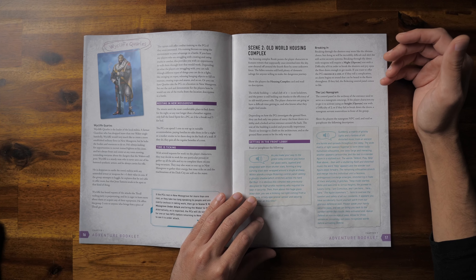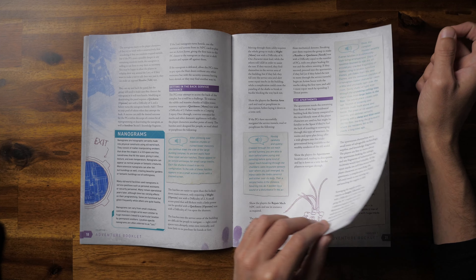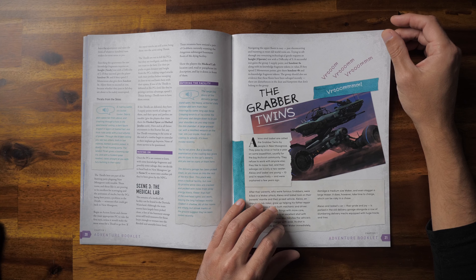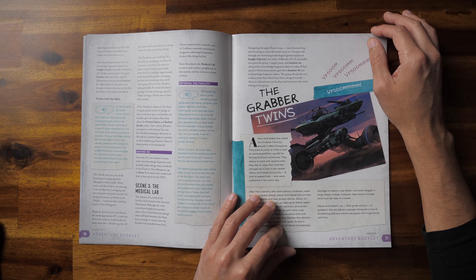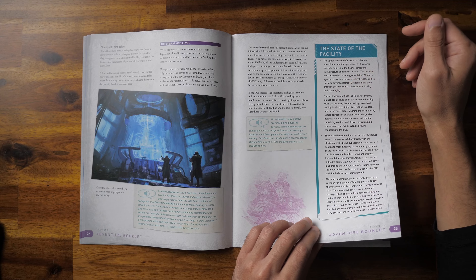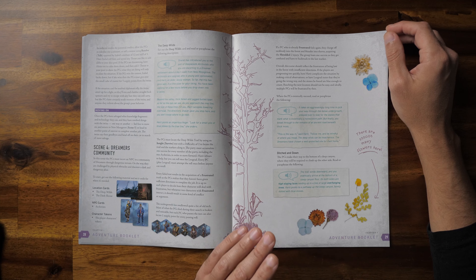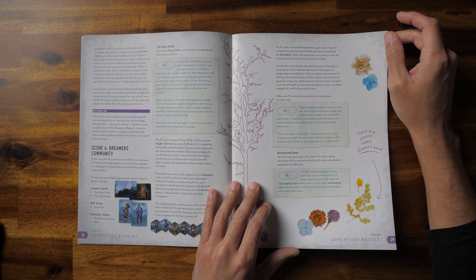There are three quests PCs can take before New Mosgrove is attacked. In 'Old World Housing Complex,' the group explores an abandoned villa to retrieve knowledge fragments — this game's currency tradeable for coins, supply points, and equipment. It's a good starting point for players newer to roleplaying games. In 'The Medical Lab,' PCs salvage tech for coin and search for the missing Grabber Twins — kids who took a vehicle to scavenge for supplies and got stuck. PCs can rescue them but will need to think carefully as the place floods and they control which areas flood first. In 'Dreamer's Community,' the PCs learn more about Dreamer culture and ways to defeat the growing threat — though it's essentially an escort mission made annoying by two NPCs who are always at odds with each other, and it's a bit frustrating.